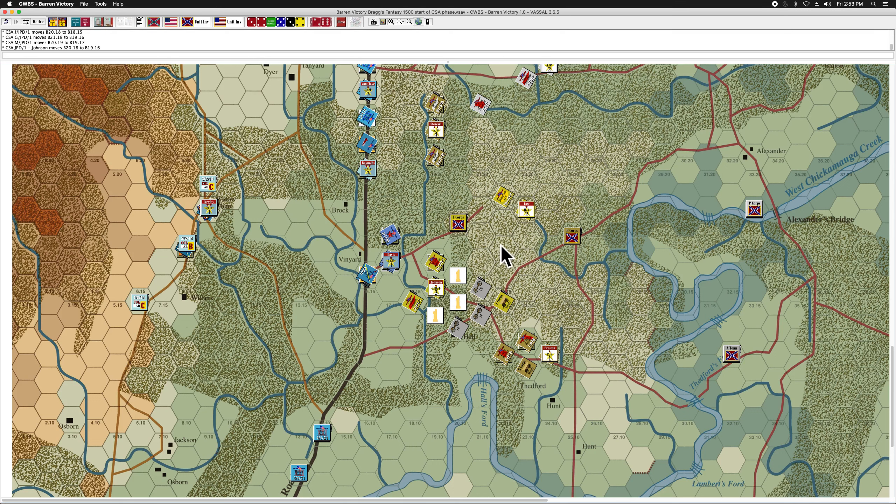One reason I did it this way: this is the one brigade in Johnson's division that has A-level morale, making it the most resilient to close combat. I wanted to put it here because this brigade is staring down Wilder's large brigade. If the Union ends up doing a close combat, it will probably land here. I wanted my A-level morale brigade facing that threat. The other two brigades have B-level morale — still pretty good, but not as good as A. Robertson's brigade will go here, and Law's division will attack Carlin's brigade.